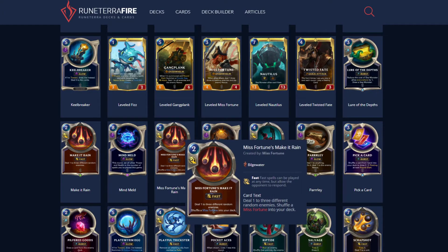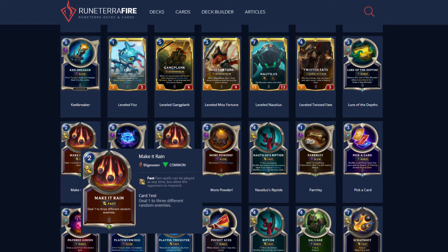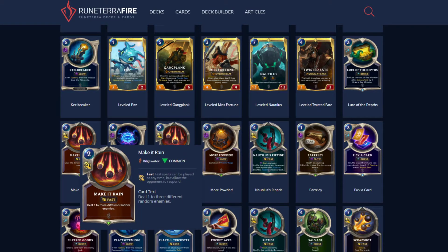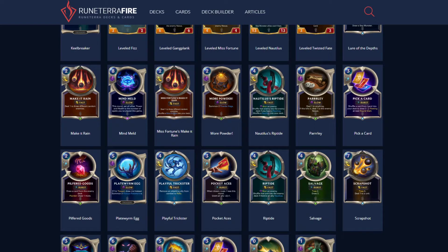Make It Rain — and Miss Fortune's Make It Rain: deal one to three different random enemies. Once again it stacks with Powder Keg, so it can be pretty useful. You'll notice that the Miss Fortune and GP effects are just 'hit everything.' So yeah, can be useful.